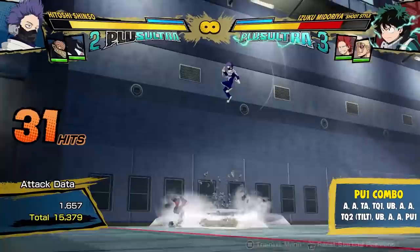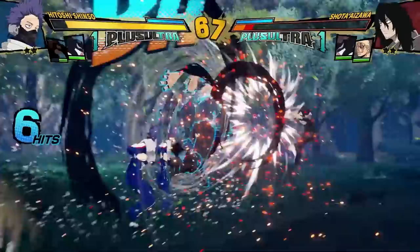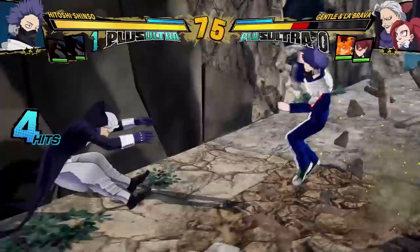As you can see, Shinso's combos deal a ton of damage. With a plus ultra one, he's a two-touch character. Without a plus ultra one, he's a three-touch character. And if you're good enough at pressuring your opponent on wake-up, you're going to get those touches no problem. Getting good with Shinso is going to require you to space your quirk two correctly when pressuring the opponent on wake-up and on block — that's going to be the biggest hurdle for those trying to pick this character up.